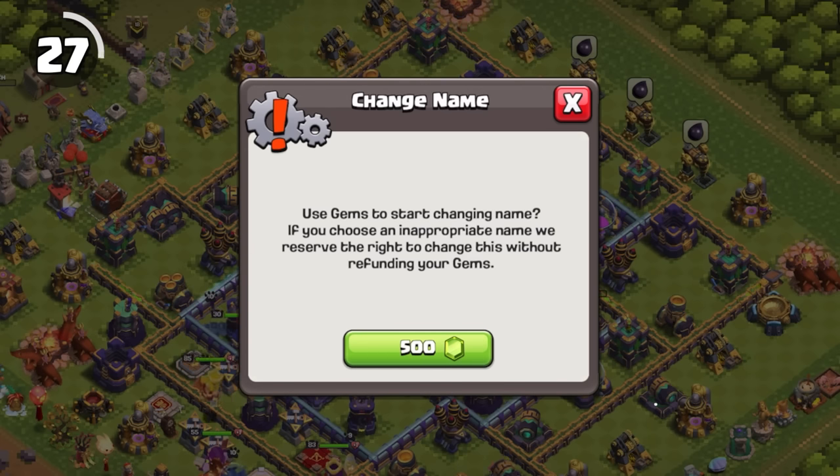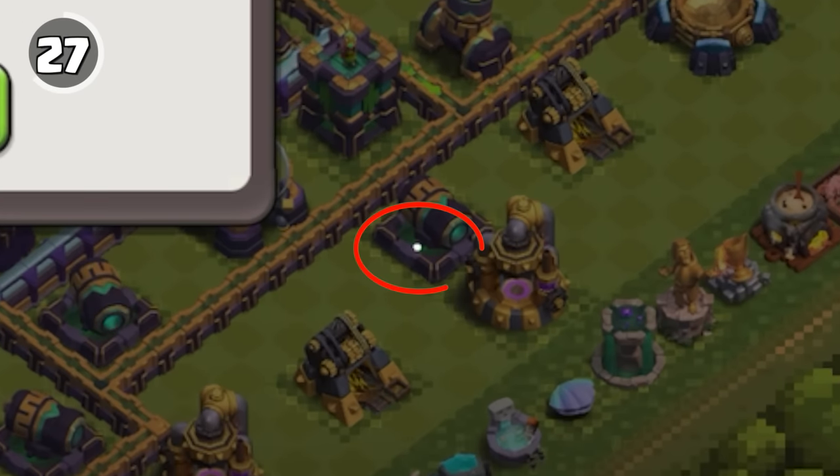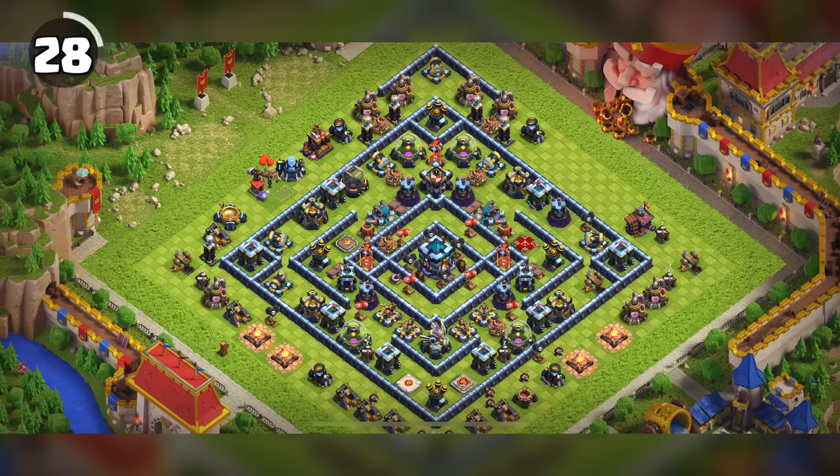For some reason, in the change name screen, a white dot appears in the lower right corner.